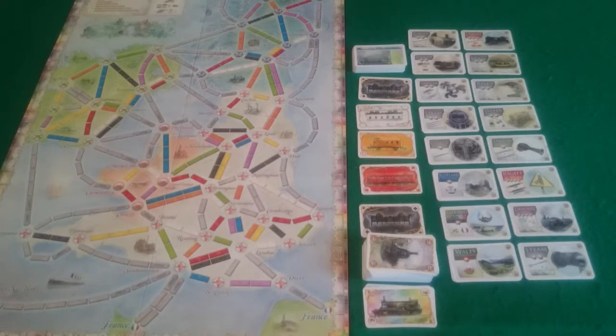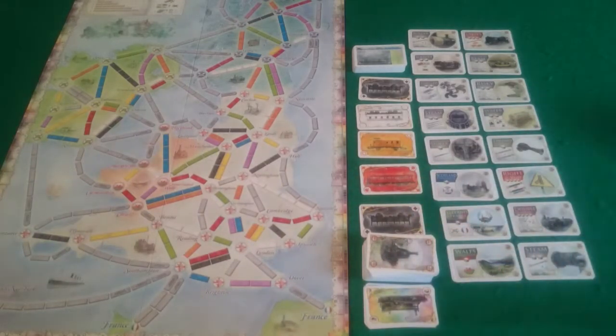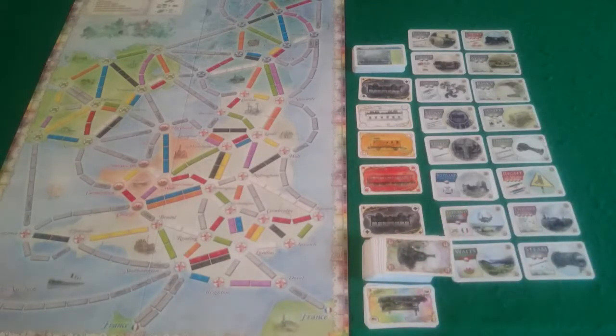Which brings us round to my go. For my go I am going to pay 1 locomotive to buy the Scotland Concession, which will allow me to build routes in Scotland. Then I will draw 2 cards blind and I draw a yellow and a locomotive.